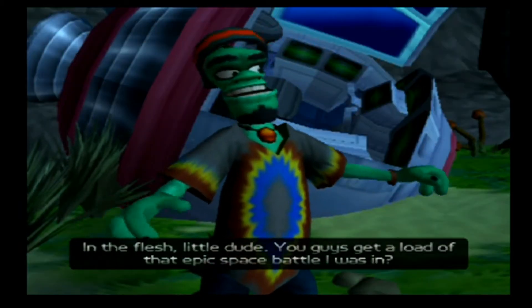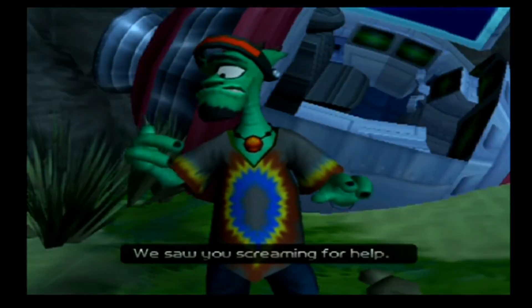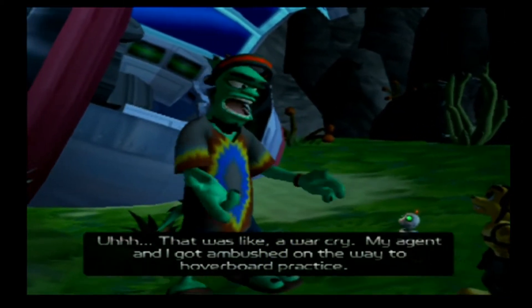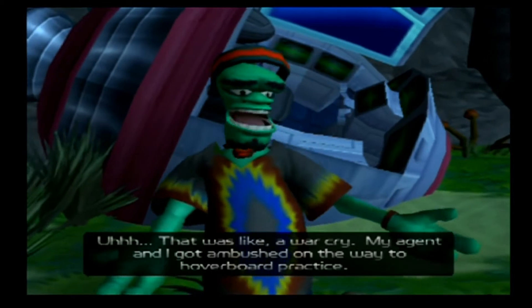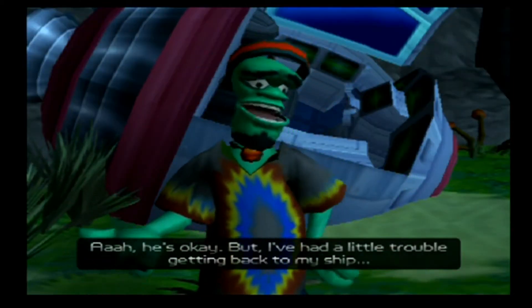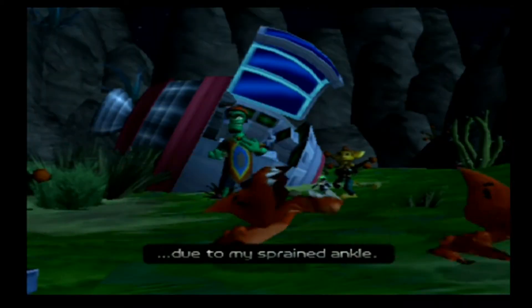Now switching to the PS2 version. Skid's PS2 introduction: 'Skid McMarx — that man from the infobot!' 'In the flesh, little dude. You guys get a load of that epic space battle I was in?' 'We saw you — screaming for help.' 'That was like a war cry. My agent and I got ambushed on the way to hoverboard practice.' 'Did he survive?' 'He's okay. But I've had a little trouble getting back to my ship due to my sprained ankle.'